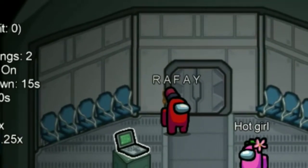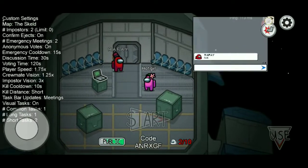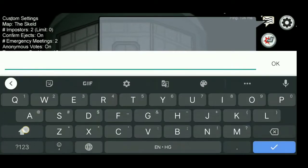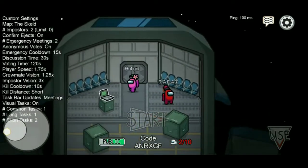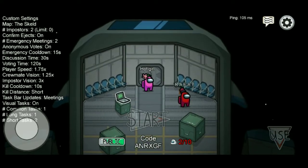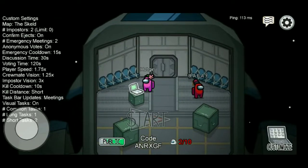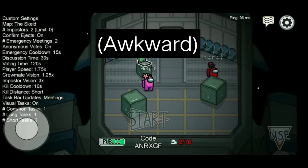A fellow has joined the room — he's saying hello. If you wish you can chat, or if you don't want to you don't have to. But to make people stay, you maybe have to chat a bit — clean chat.